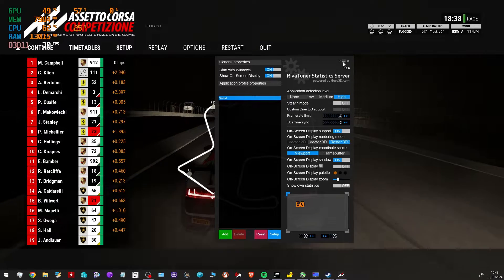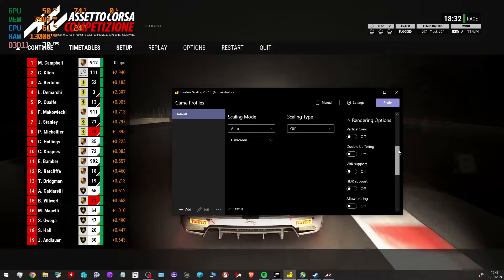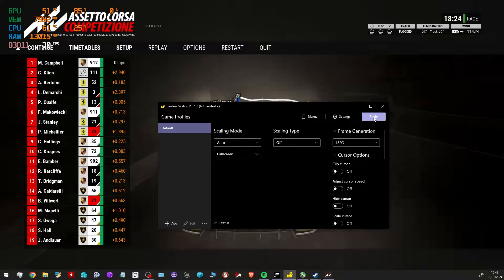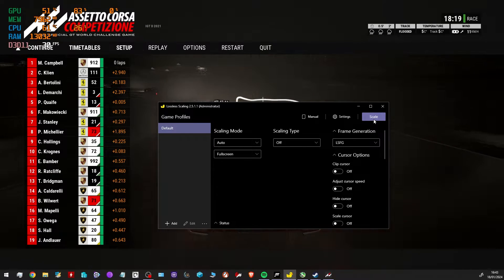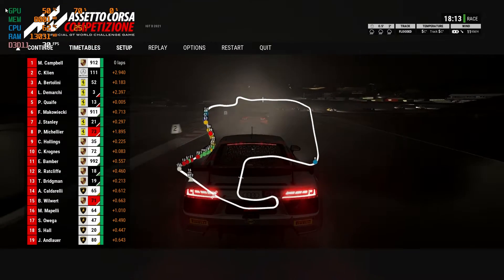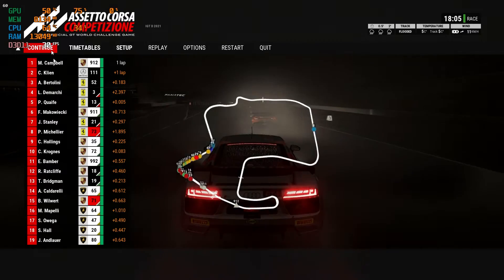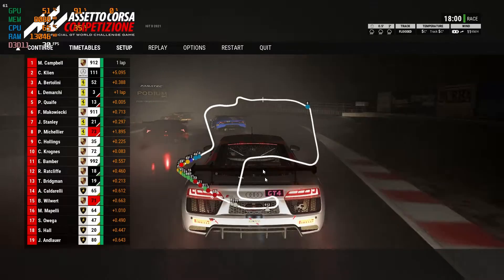Now we've capped the frames - this is where the magic starts. Open the Lossless Scaling app like I showed you before, make sure frame generation is on, and now all you want to do is click on this button and tab into the game, or just click on the game itself. There you go - top left corner you've got 60 frames now. That's amazing - original was 30, now it's doubled to 60, and it's running smoother. You can see that instantly - it's crazy!